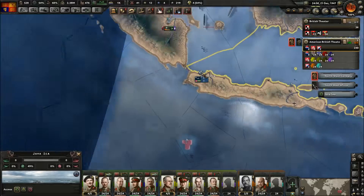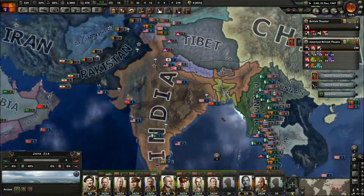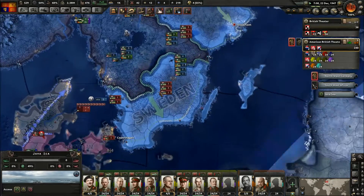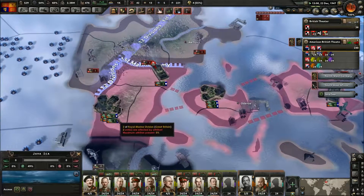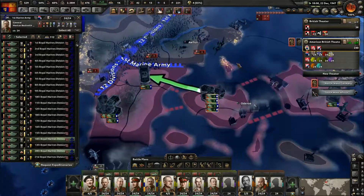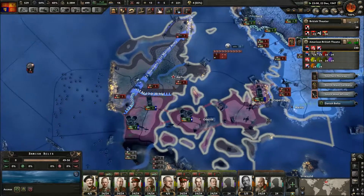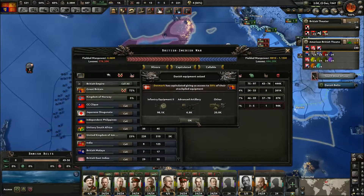Let's go to this port. Sweden just needs to sit around — basically we just need to be done with them. We need to reinforce that single marine that's apparently trying to hold off by itself over there. Alright, so that's Denmark done — going to get some guns, which is all we need.